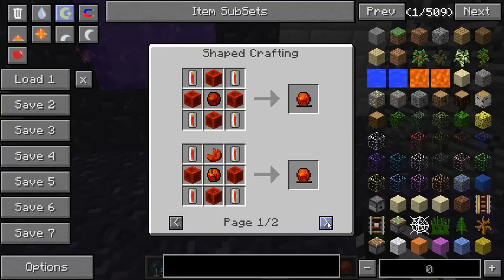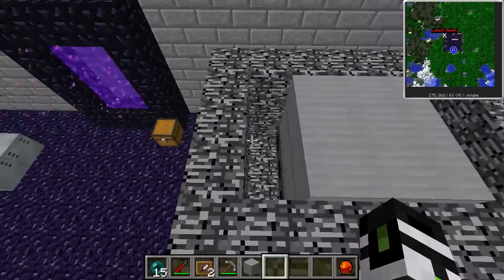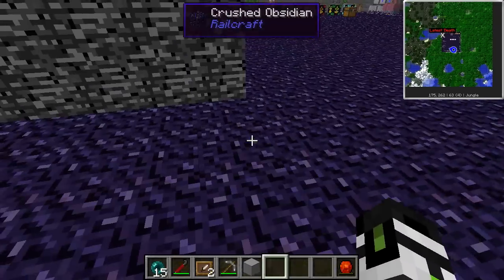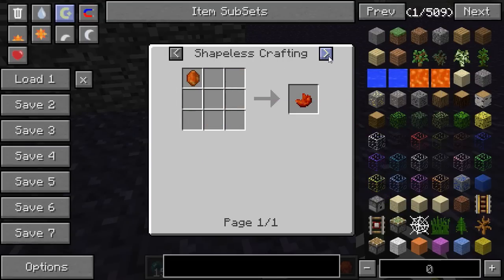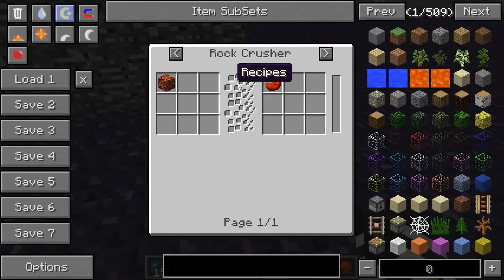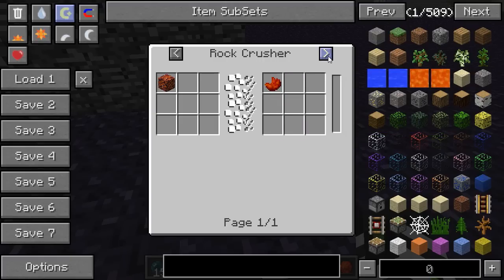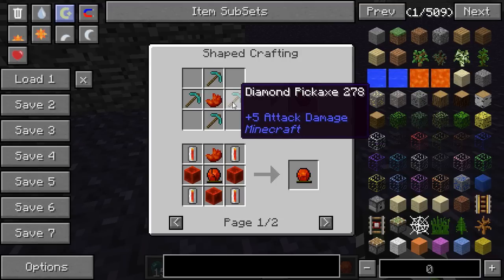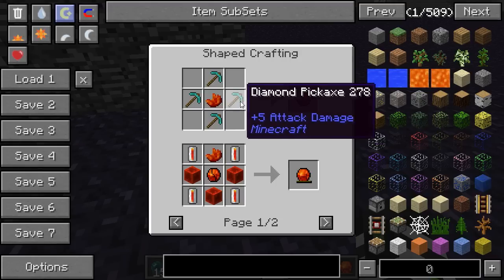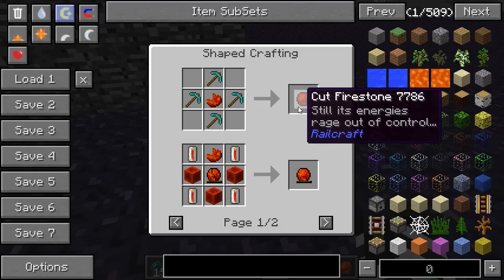A refined firestone is actually probably one of the most efficient ways to heat up a Railcraft tank, and it comes from Railcraft itself — except it's very, very expensive. You need raw firestone, which you can only find from firestone ore, then take it to a rock crusher. It then has to be cut with four diamond pickaxes, and yes, the diamond pickaxes do get used up.